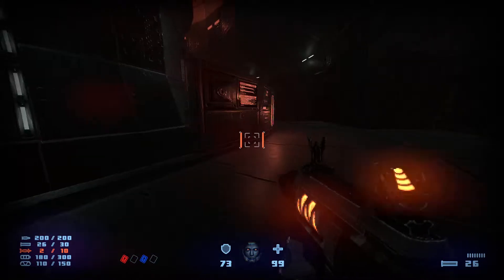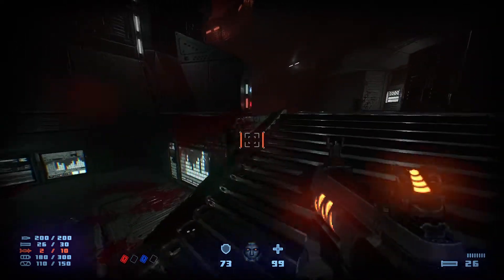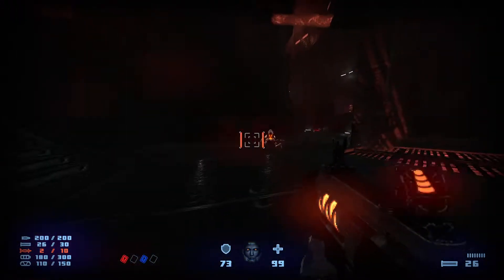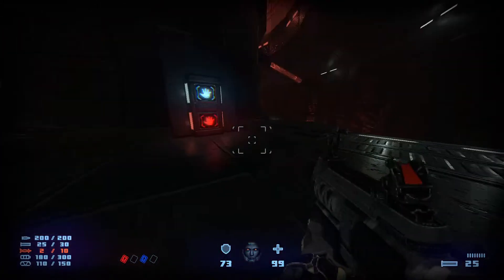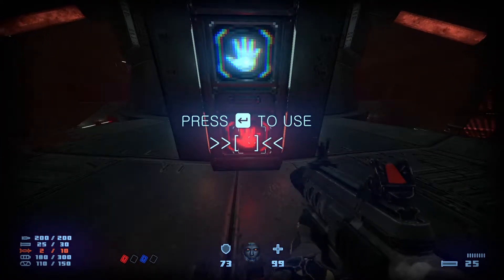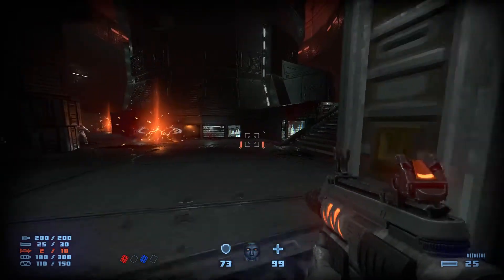There are also going to be some crawlers here. When you activate these two switches with the two keys, a bunch of zombies, some fiends, crawlers, and shotgun zombies will spawn in.